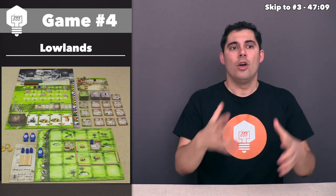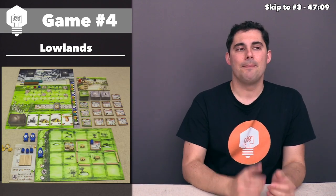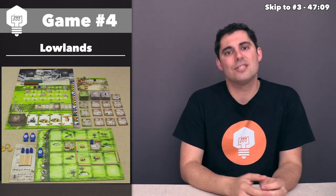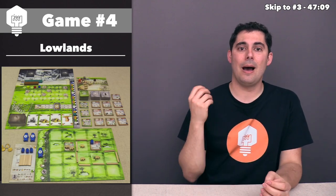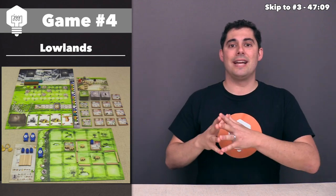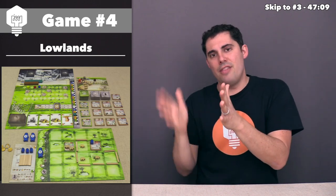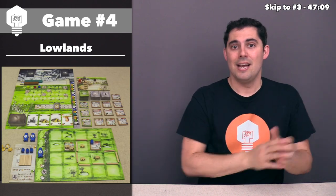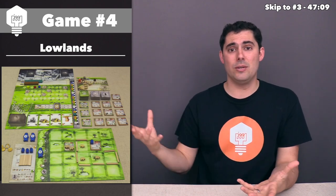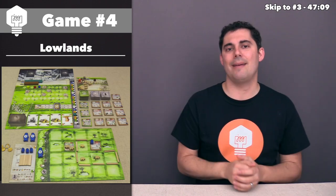As you play throughout the round, you learn more and more about how much water there will be when the high tide happens. If the dike is big enough, then that's awesome — congratulations, everybody held the water back. Then the person who contributed the most to the dikes, the one farthest along the track, gets the most points. Others get points based on their position compared to the person who contributed the least. So if one person did nothing with the dike track and somebody went crazy with it and they actually held the water back, that person who contributed the most is going to get a lot of points. And there is a sliding multiplier for endgame scoring where...